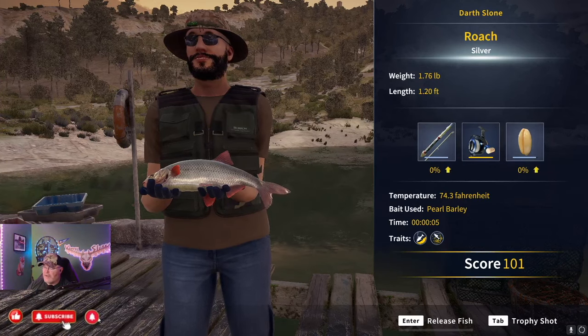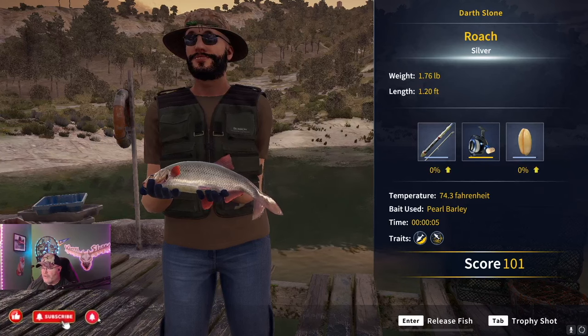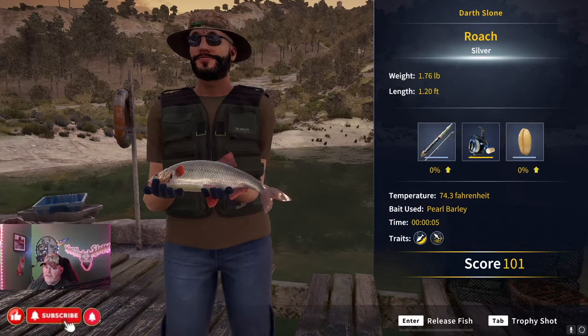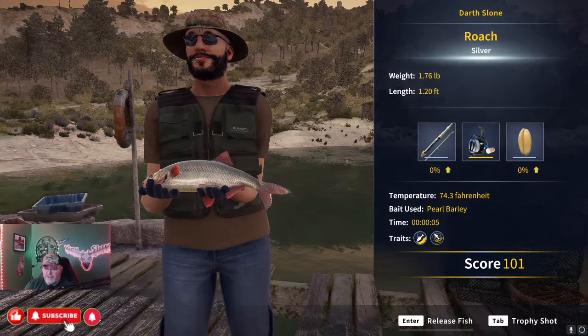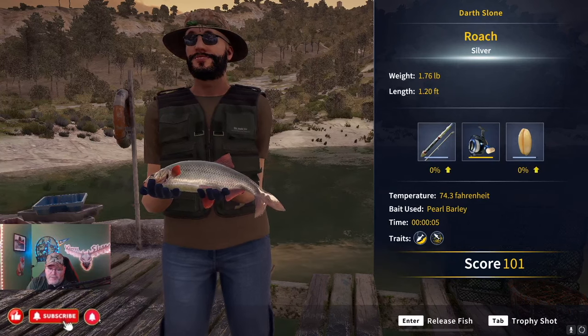Right now we are using a size eight pearl barley. Now I could put on bloodworm, but then I would be catching crucian and red and roach. The pearl barley at least cuts the crucian out. Not sure if it cuts out the red or not — we'll have to look at that. Let's hop into it and look at where we are at the moment.